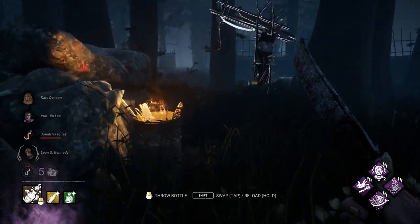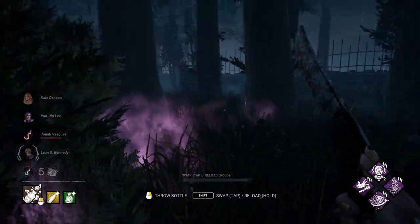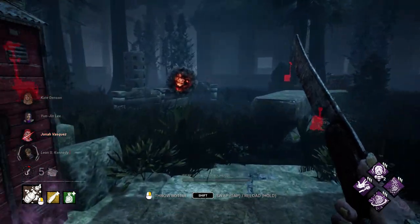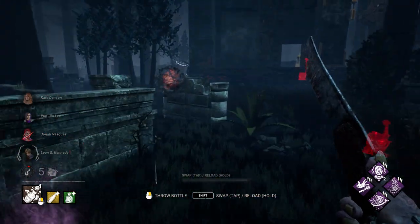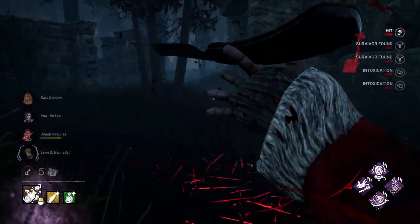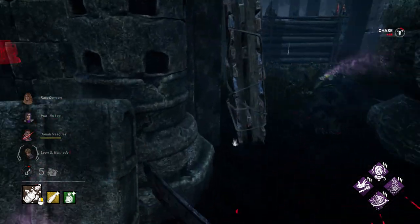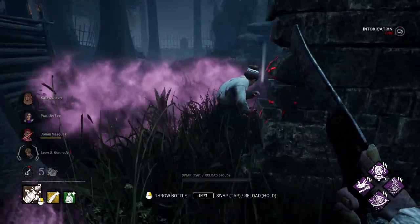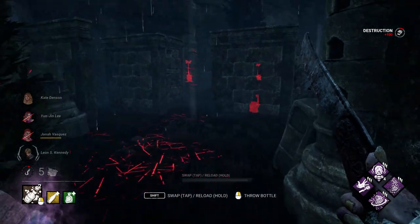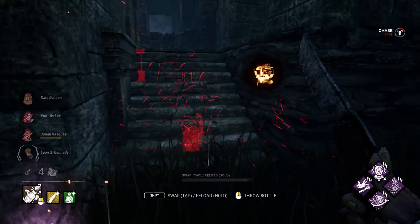Scratch hook — hit this. Somebody did just go for the unhook, let's just follow this up. We don't want healing under hook, so hit him and farm a Save the Best for Last stack. Throw that bottle through the pallet, go around the other side, swing, get that hit — and that toolbox. Love using Franklin's on clown.